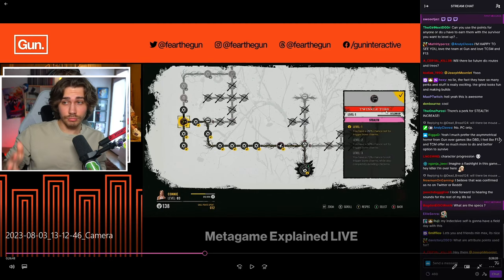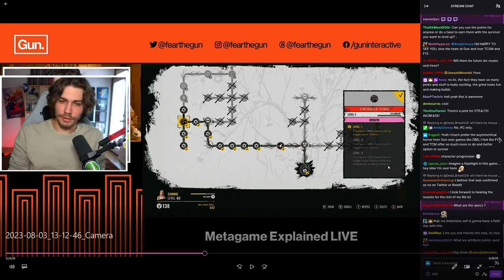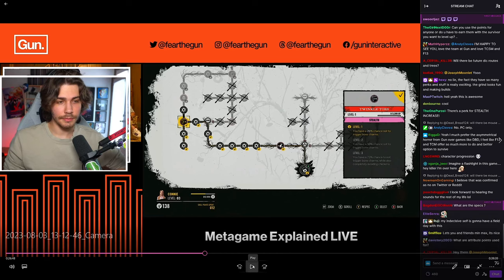Next is Twinkle Toes — possibly an Avatar: The Last Airbender reference, probably not. Level one gives a 25% chance not to trigger bone charms, and level three gives a 75% chance, while also completely avoiding chickens. You need 3,200 XP with a perk to level it up to level two. From the nodes shown, 12 attribute points have been spent on Connie, putting her just below level four.